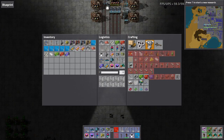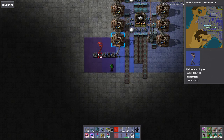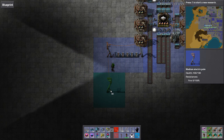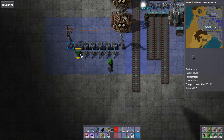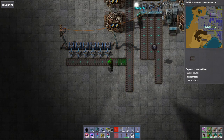We've screwed up the substation placement - I can blame that on you because reasons. But that to me looks fairly good. Two input belts of steel, one of plastic, and one of copper.